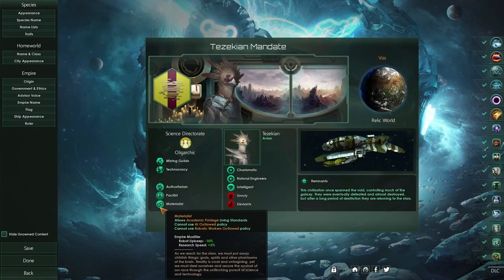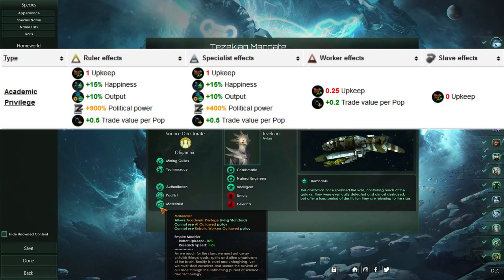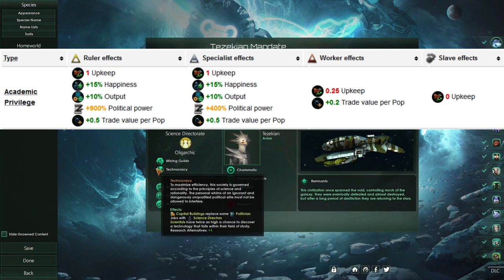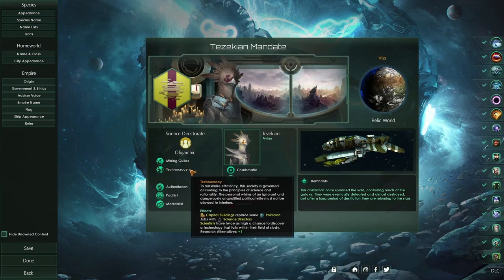Lastly, we've taken Materialist. This allows us another alternative living standard — Academic Privilege — adding some extra tech if we feel we need it, as well as extra research speed. It's also required for Technocracy, so it's important that we take Materialist to actually get access to this civic.